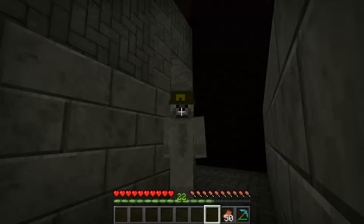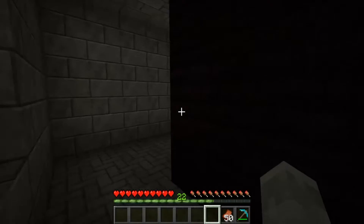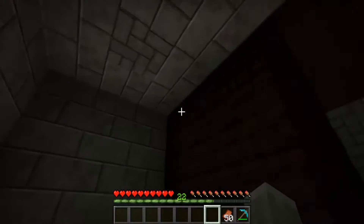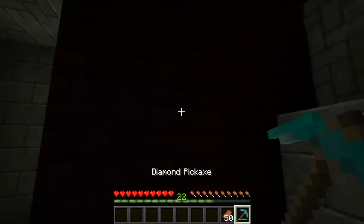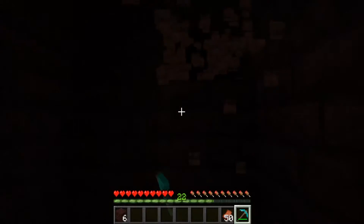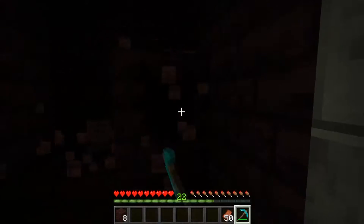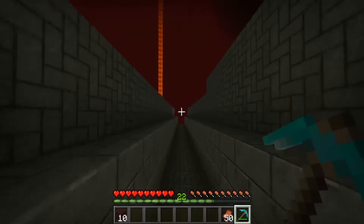I haven't been in the nether fortress whatsoever, so I don't know what to expect. Hopefully we have some good stuff. I don't know where we're going to put the stairs - there are multiple areas. I think we're just going to put the stairs right here. But hopefully we find some good stuff. I don't have a sword - oh, that is a negatory. We have to go back.